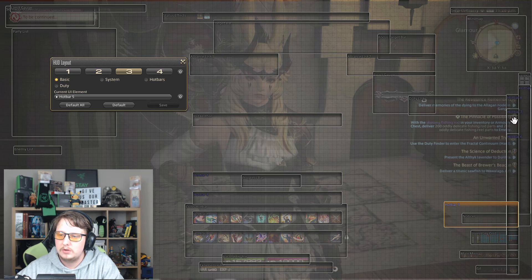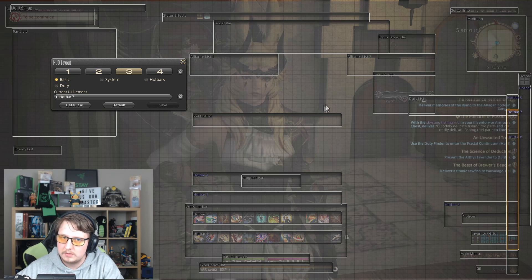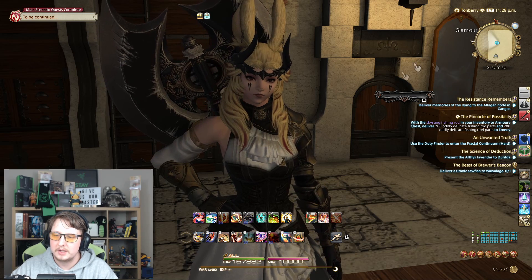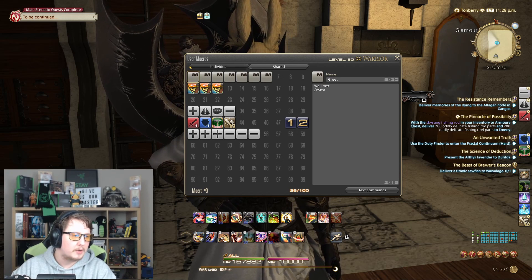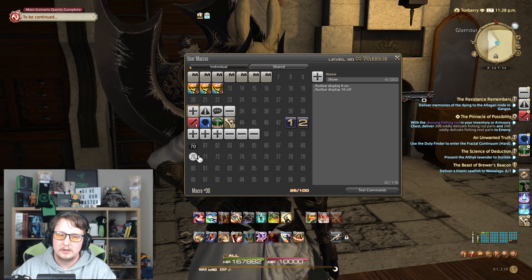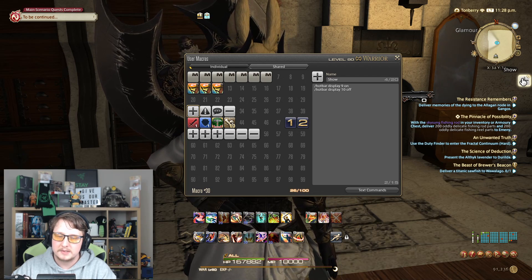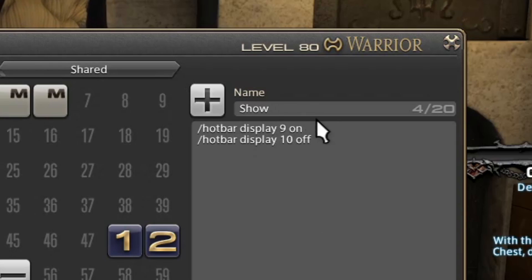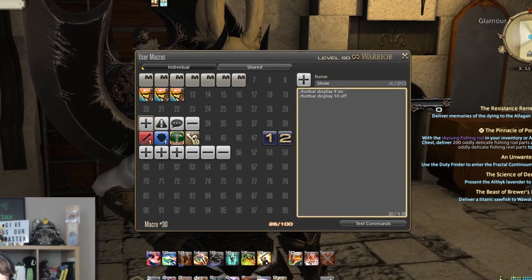The cheeky thing we can do here is we're going to have hotbar 7 set up to display the healer. Now that they're in position, we'll be able to drag our macros across. Now we need to set up the macros. A macro is a set of commands — it tells the game what to do. In this particular case we have a 'show' macro going on hotbar 10. Clicking it will run: hotbar display 9 on, hotbar display 10 off. So clicking this will display hotbar 9 and hide hotbar 10.